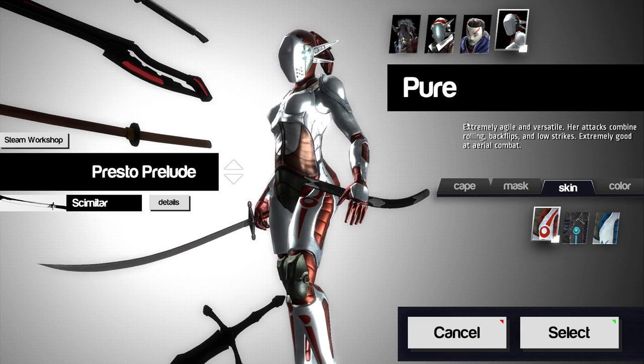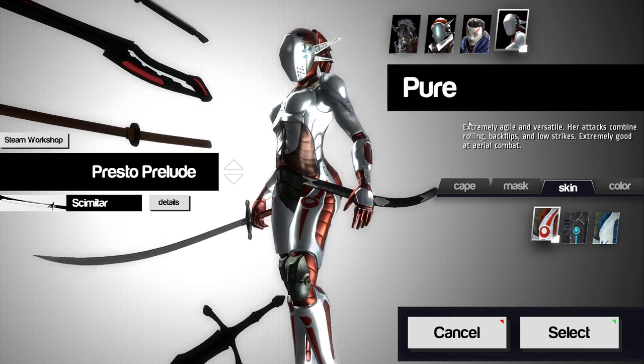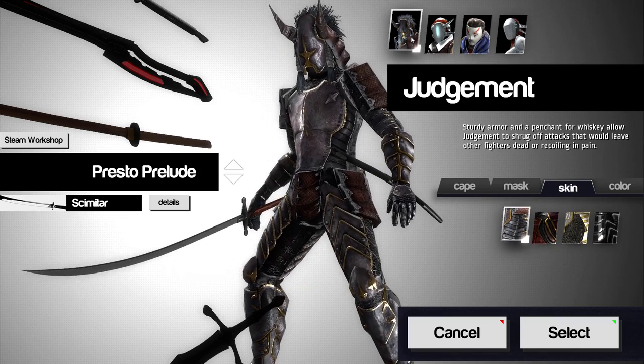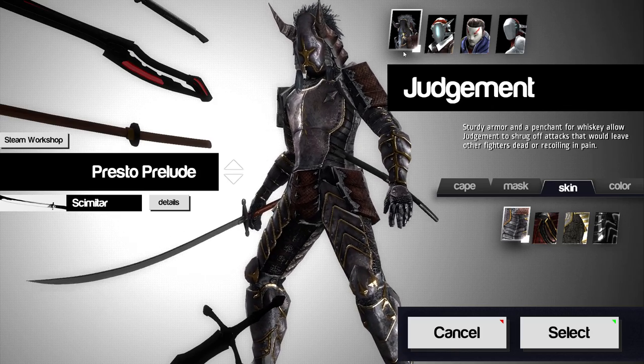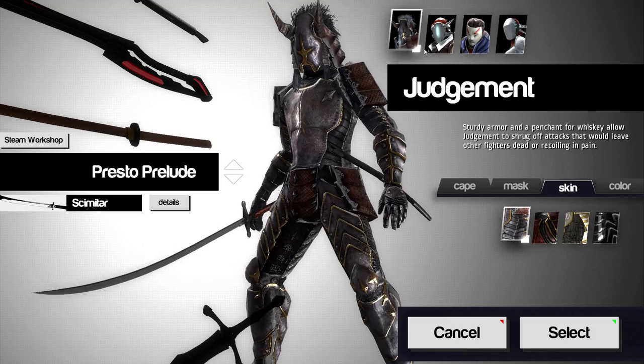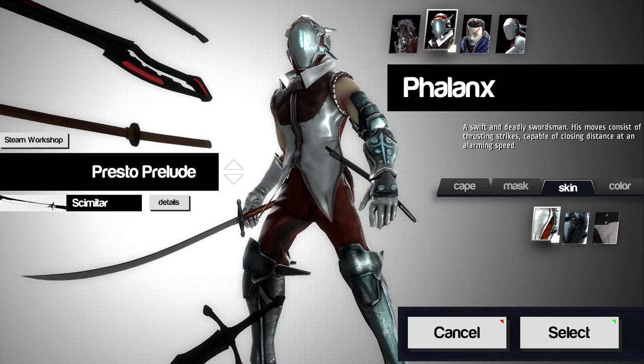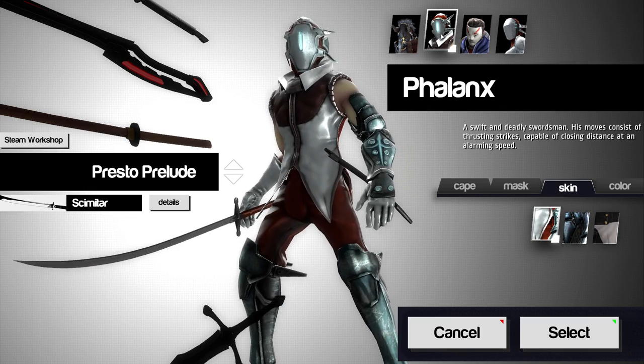Pure's attacks combine rolling backflips and low strikes — extremely good for aerial combat. Judgment's kind of like a knight, and he uses his whiskey to allow Judgment to shrug off attacks. That's awesome. And then the Phalanx character — this is probably one of the hardest characters I've played. This guy is really tough.